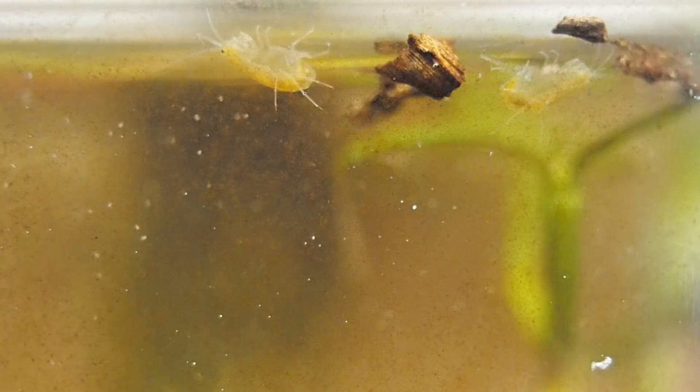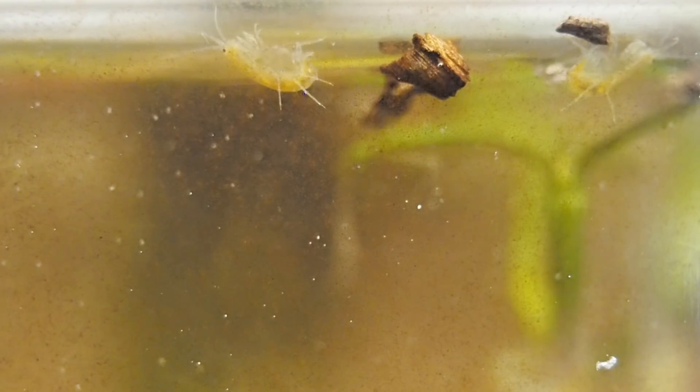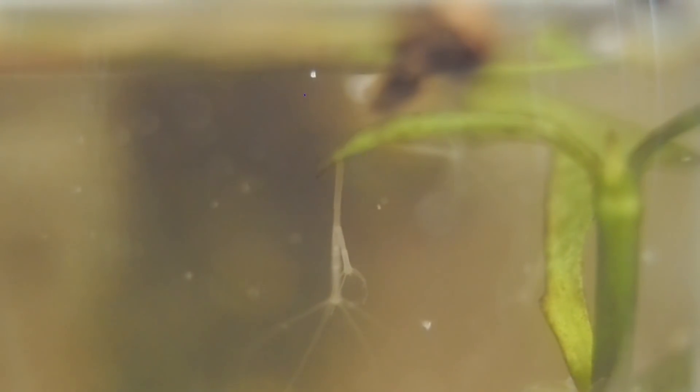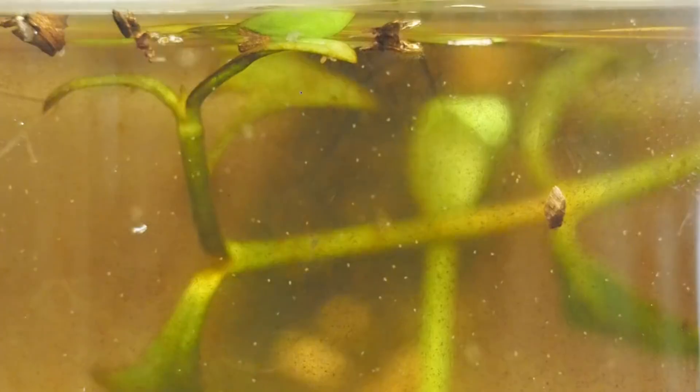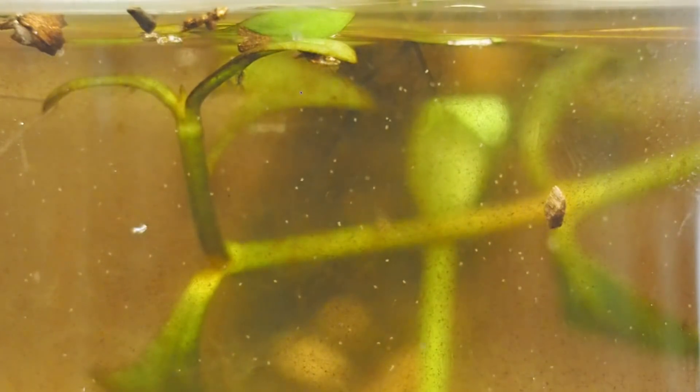We're also seeing a bit of a bacterial bloom inside our tank. We think both the algae bloom and the bacterial bloom are caused by the fact that we have so much organic matter at the bottom of the tank. As these sticks, leaves, and twigs break down, they're releasing nutrients into the water — a process partly accomplished by the bacteria itself. With all this excess nutrients in the water, the algae is able to take that up and grow, where the plants aren't able to do that because they're dying. So we're a little worried we might have too much organic matter, and we're thinking about moving everything into a slightly larger container to better balance the ratio of organic matter to water, inhabitants, and plants.